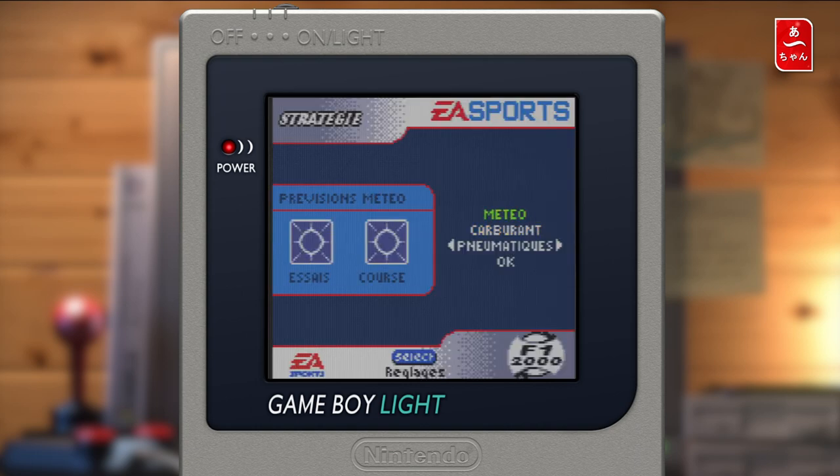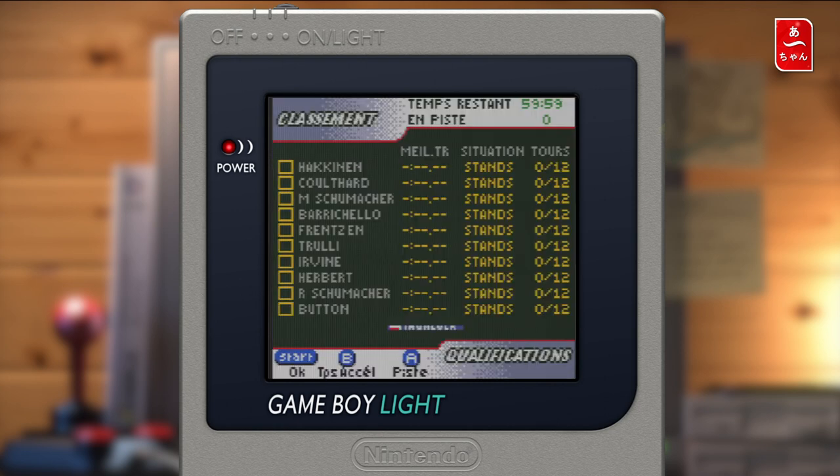Alors la météo pour cette course : il fait beau. On peut voir le carburant. Comme je n'ai pas activé la gestion du carburant, je n'ai pas besoin. On a des pneus durs et des pneus tendres. On a des pneus durs parce que les pneus tendres ne vont pas tenir très longtemps, alors que les pneus durs tiennent au moins la durée de course. On a le temps restant en piste.